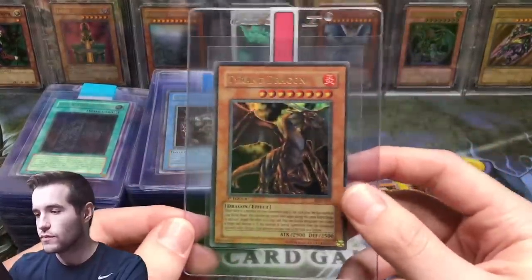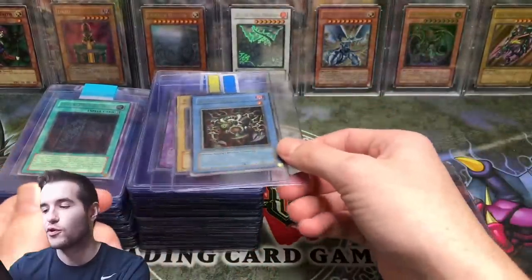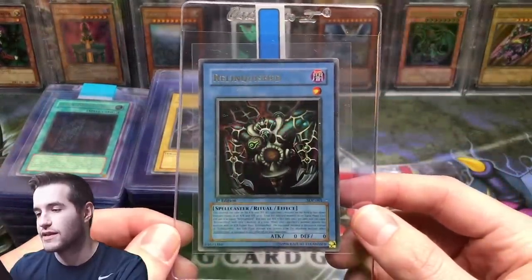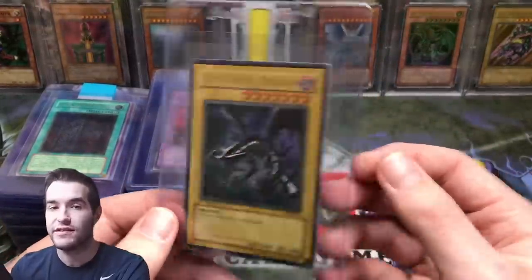Tyrant Dragon. Some of these are off-centered and definitely not going to get tens, but I'm sending them in to get nines. Some of them will have a chance of getting tens — like this Red Eyes, I think, does have a chance at getting a ten.